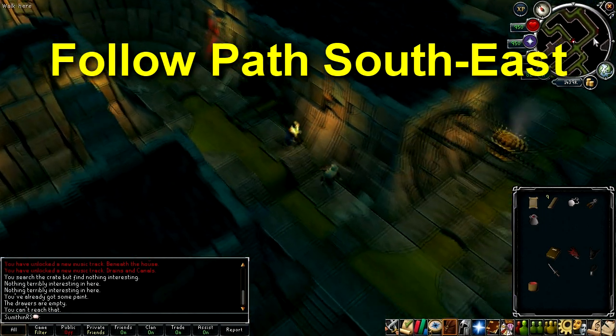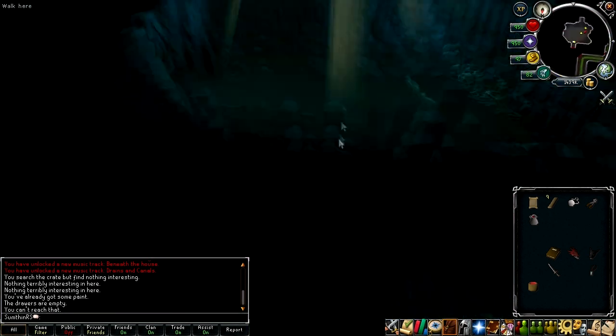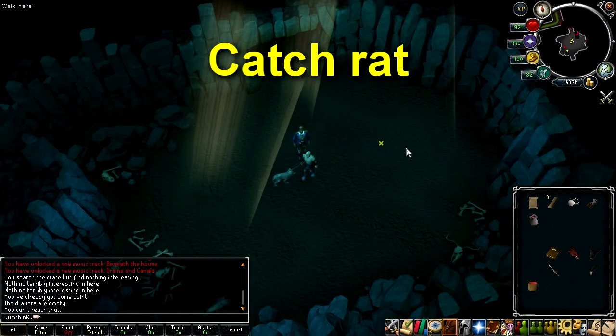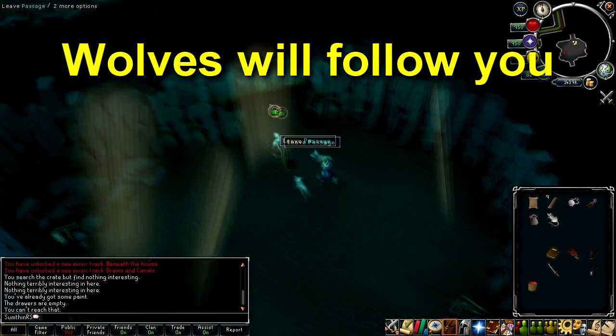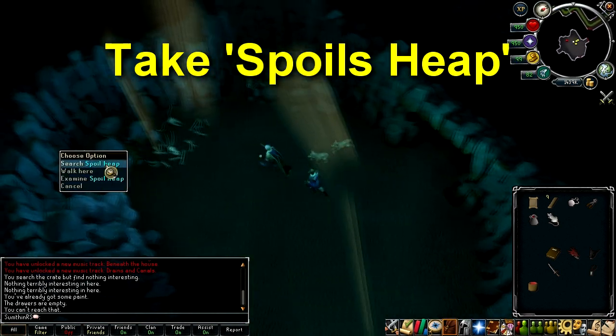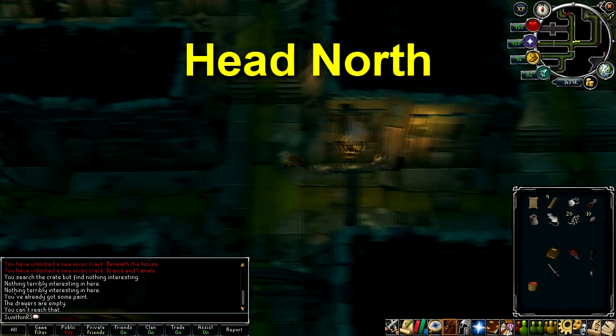Head southeast until you come to a dark passage that takes you to a room on its own. Enter the passage and wait for a rat on the east side of the room and catch it when it appears. When you catch it, the wolves in the room will start to follow you.